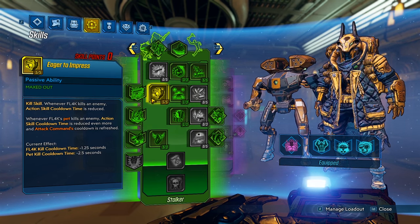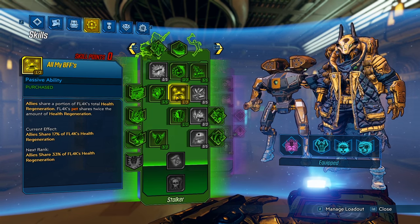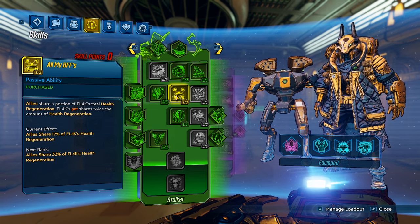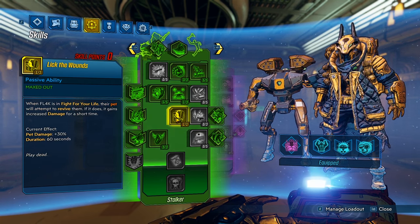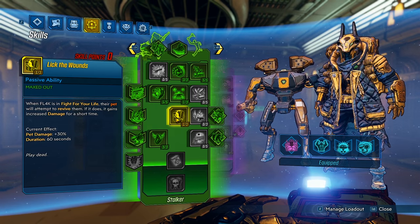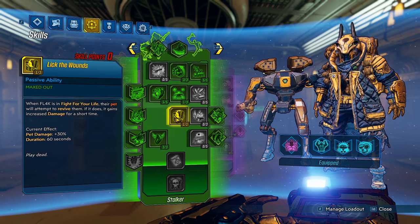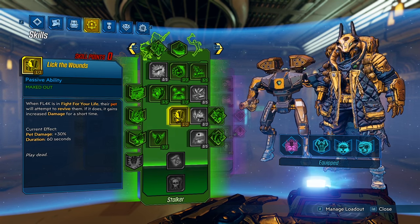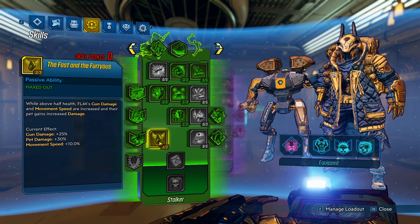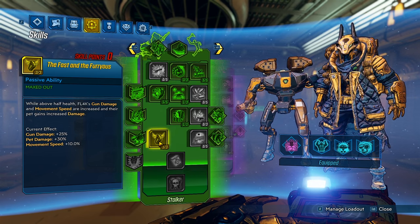One point for All My BFFs — you will share a portion of your health regen to your pet, but the pet never dies; we just have to put one point somewhere to move down the tree. Lick the Wounds — when FL4K goes into fight for your life, your pet can revive you. It's not very often you go down because you have the Face Puncher and the Knife Drain artifact, but if you do, your pet can save you — and that also gives your pet more damage. Finally, we have the Fast and the Furious — because we're always going to be at full HP with the Face Puncher and Knife Drain, that means you're going to get that 30% pet damage bonus.